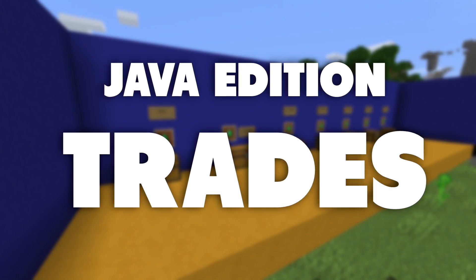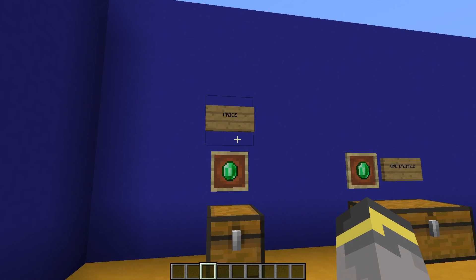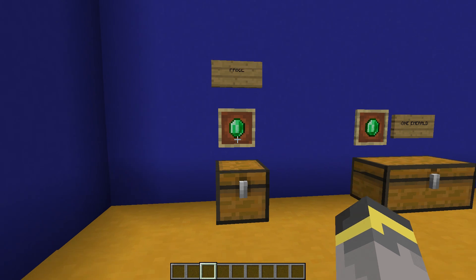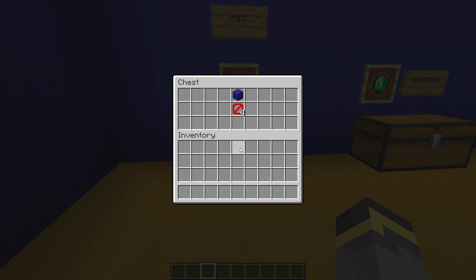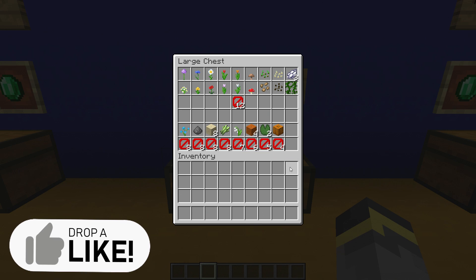These are the wandering trader trades on Java Edition — Bedrock trades are different. First, here's a key: on the sign is the price, then there's an emerald and a frame just for reference, and inside each chest is an item. Underneath that item are some barrier blocks — however many barrier blocks are below an item is how many trades you can make before the trade locks. For example, four barrier blocks means you can buy four of that item before the trade locks.